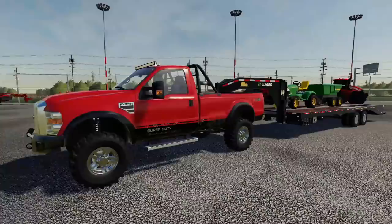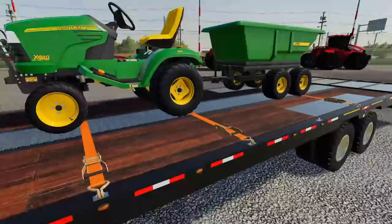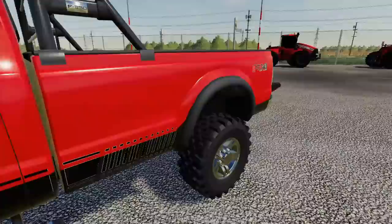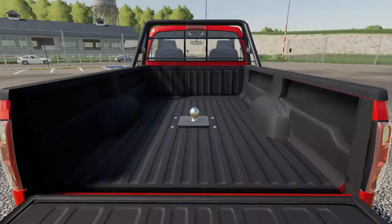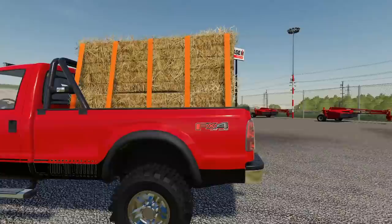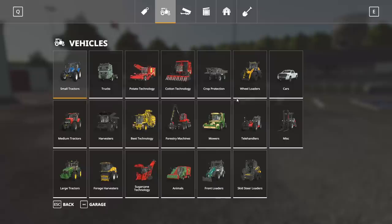We've got our Lizard flatbed trailer hooked up to the Ford. I personally think this thing looks great with this trailer. We're just hauling a smaller tractor because that's all I had available in the save — I didn't want to put a massive tractor on it. This thing has an unfolding tailgate, which is great if you want to put bales, a lawn tractor, or an ATV in the back. The gooseneck hitch is optional. You can fit two square bales in the back and possibly two round bales as well.